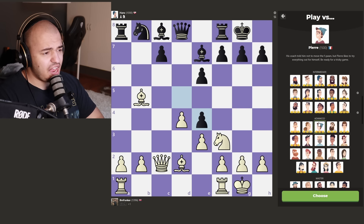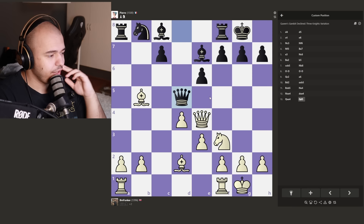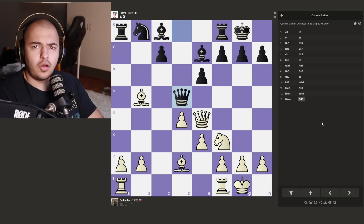I think just queen takes is good here. We're going to slide the bishop back. We also hit the rook. He goes in with the queen - he wants a queen trade, also attacking my bishop. So we don't have too many options. We can go here and take. I just remembered we need to change the bot again - I was almost going to play a move without changing.